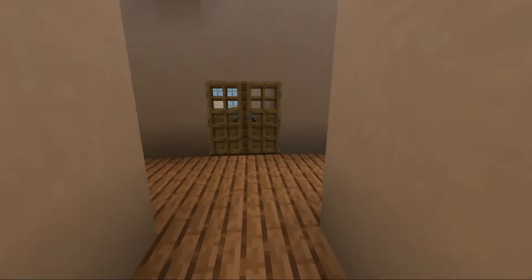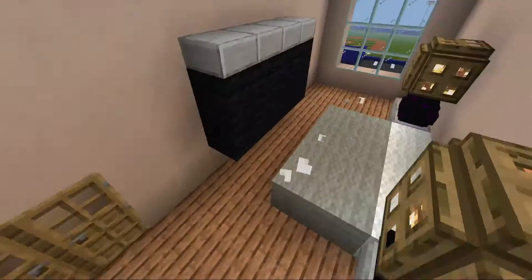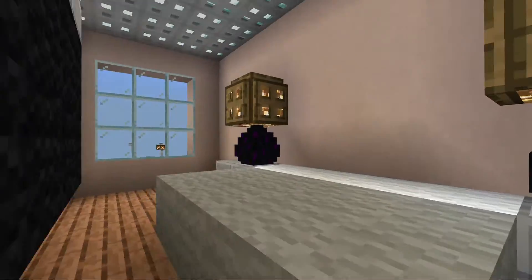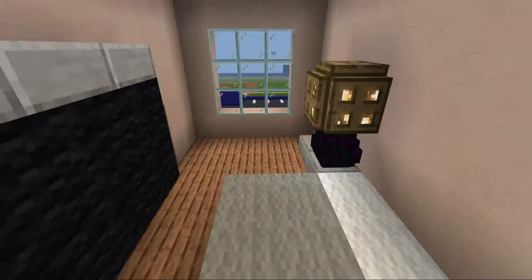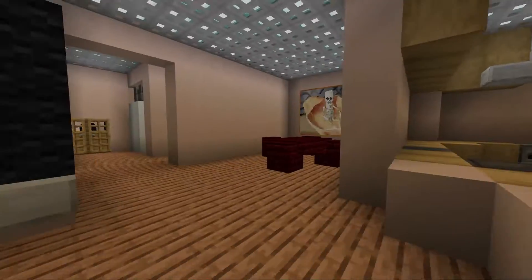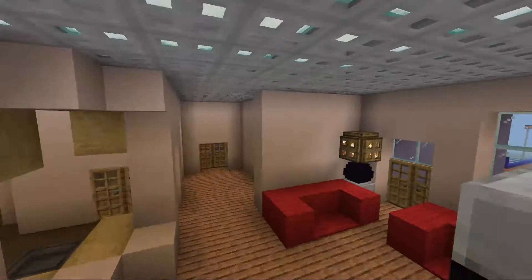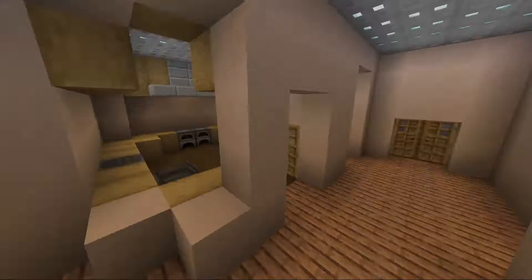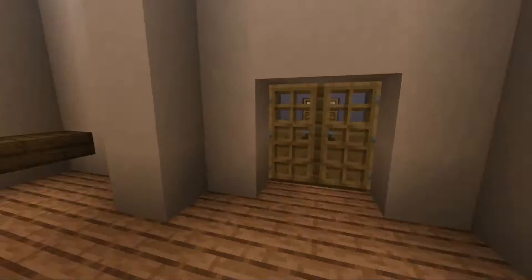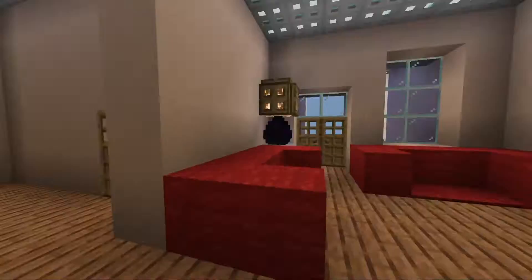Finally we got the big bedroom with the lamps right over here. This is what I've been doing so far since SML moved out — I just made it look more modern, it's completely all white.